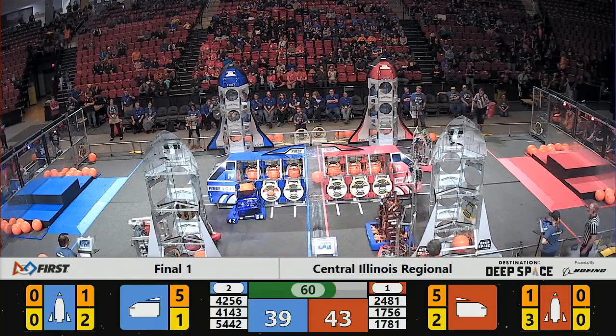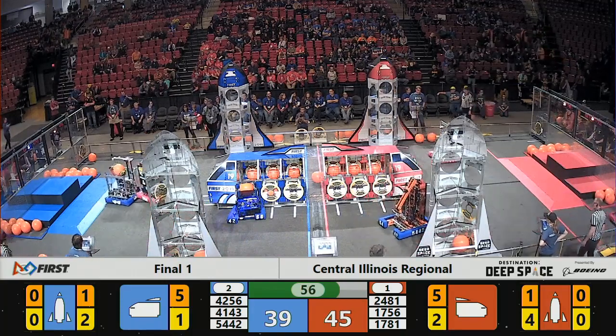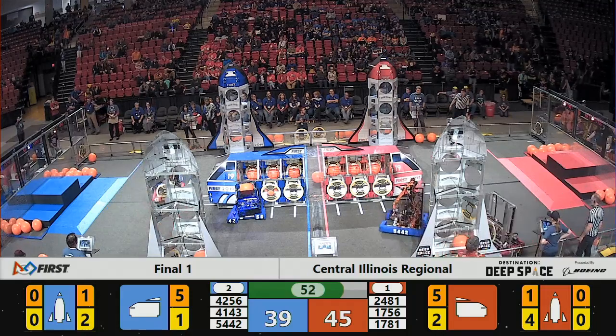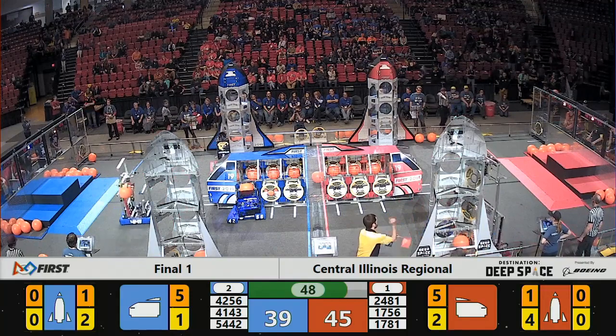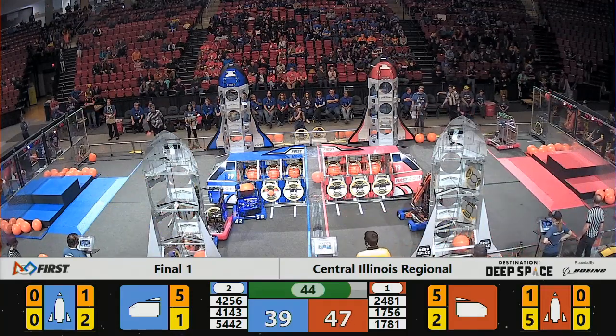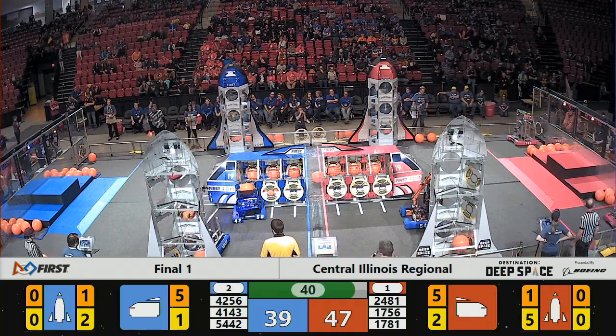We're down to about a minute to go, just under — 60 seconds, 57. And the Red Alliance starting to build up a lead, about six points here. They're still working on that red rocket ship over near the scoring table. They've got five hatch panels in place there.